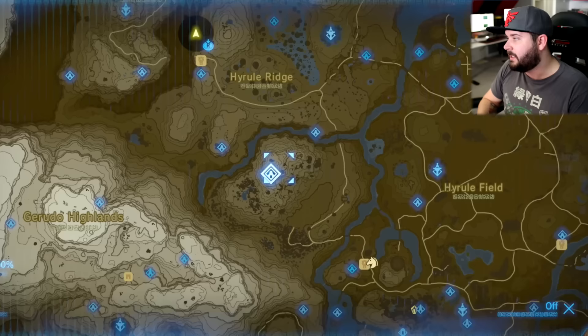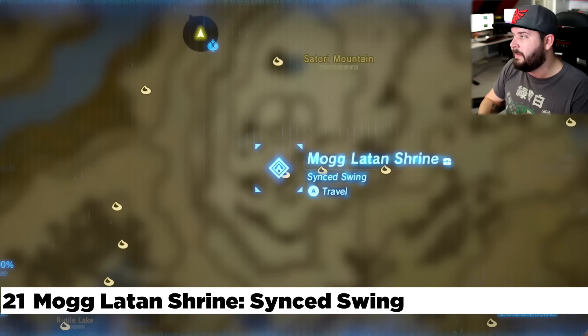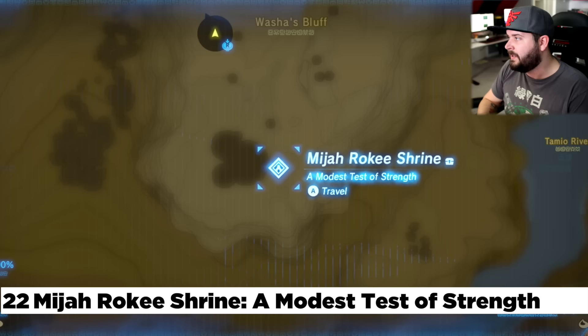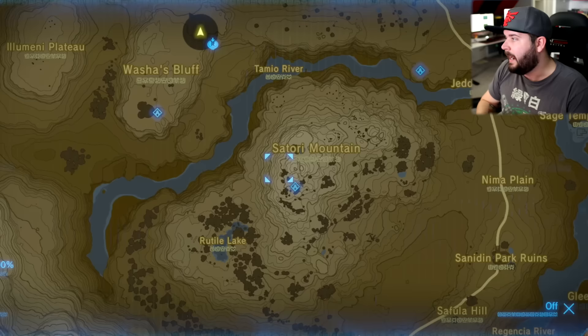That's it for the Tabantha Hebra continent. Let's make our way to the Ridgeland Woodland continent. Starting at the Mooglatan Shrine — going in a clockwise fashion — this one is on Satori Mountain, home to the Lord of the Mountain. Going northeast of the Mooglatan Shrine is Washa's Bluff. On Washa's Bluff, this is a shrine quest that involves standing on a pedestal naked under a blood moon. If you have the Travel Medallion, it's a great place to set it down and wait for the blood moon.